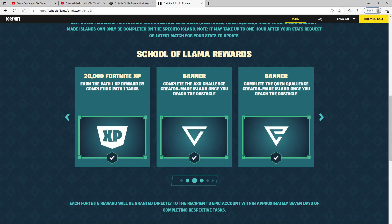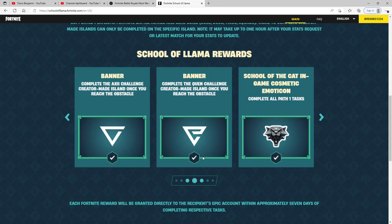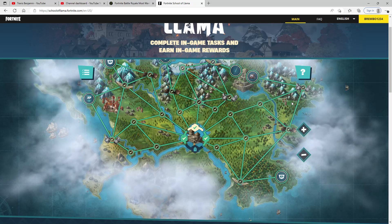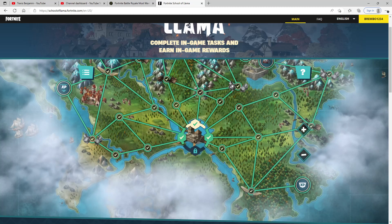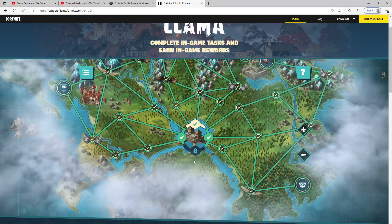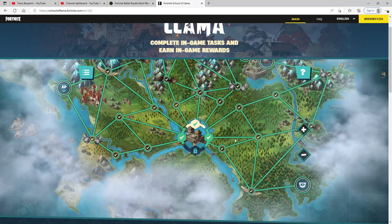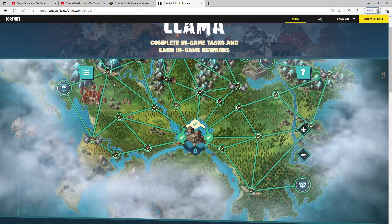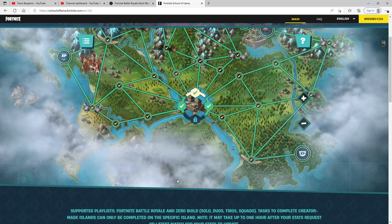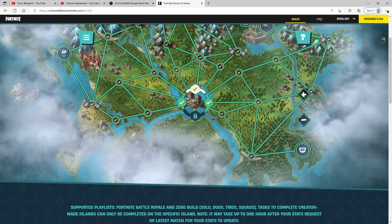There are also creative-made islands like the Axi island and the Quinn island — those are little obstacles in your pathway. If something is broken or blocked, it won't let you move to the next path. Path one goes up, path two goes to the right, path three is to the left, and path four goes down into what looks like a wasteland-type area.